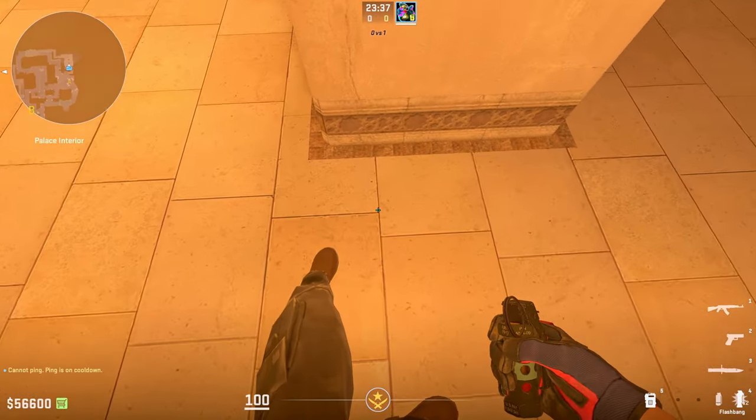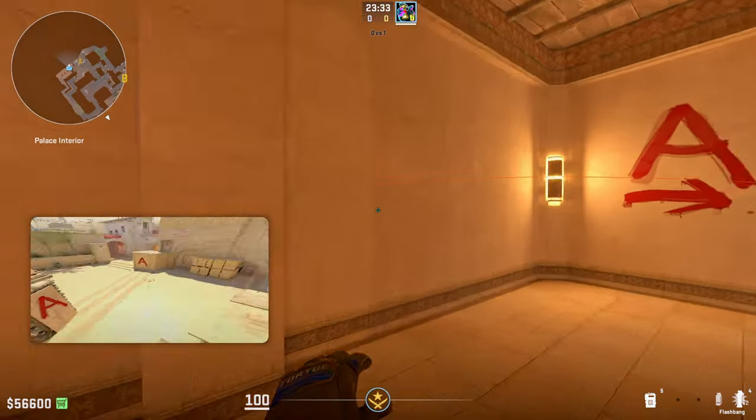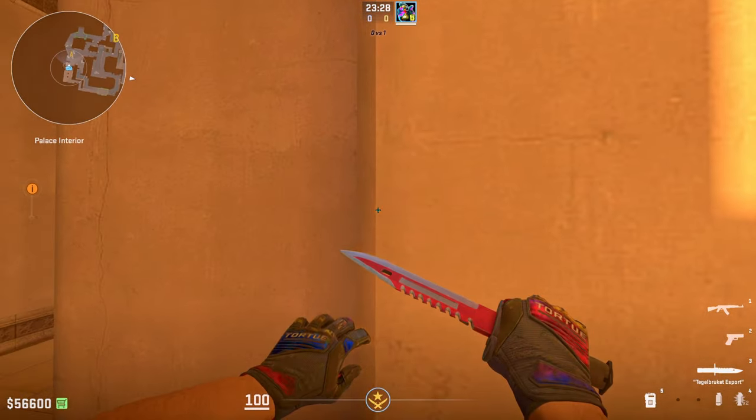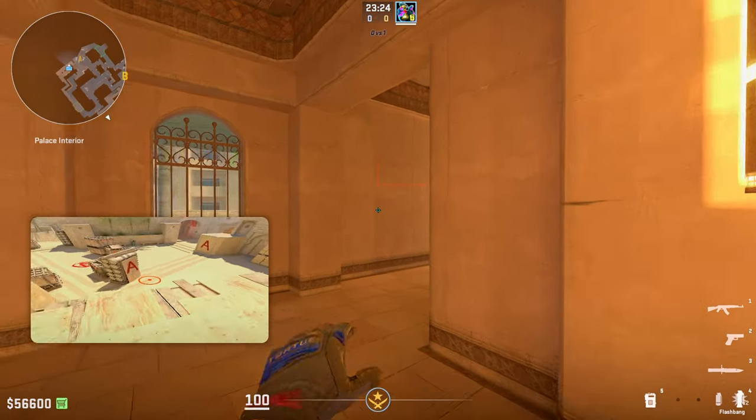Alright, here it is. For the first flash, go up to this pillar and up to this line. Put your crosshair on this dark little smudge right here, then left-click run-throw exactly past this line.